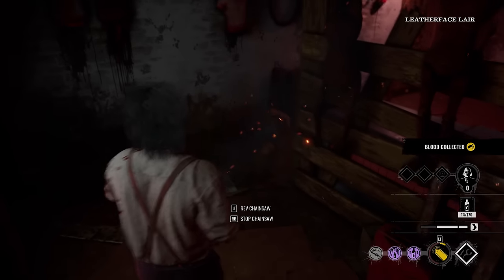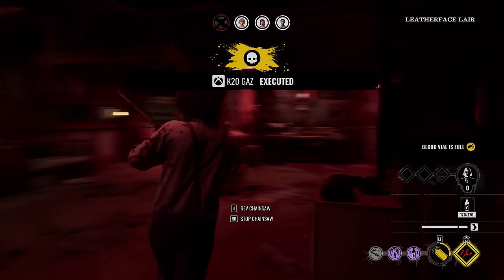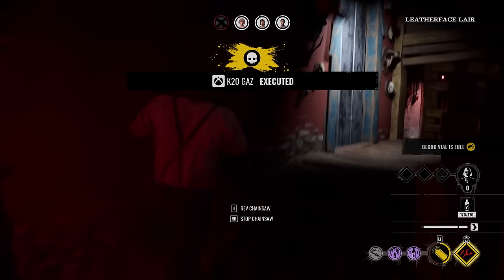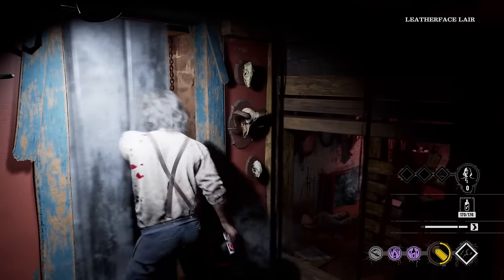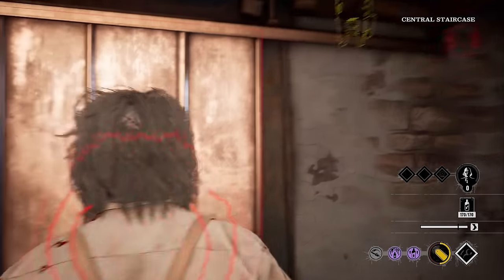Boom! Let's go! Already one down. Full blood vile — I might just go upstairs right now and feed Grandpa with the 170 max vile. Beautiful. Yeah, we're going to do it — go upstairs, feed Grandpa, and then come back downstairs. Hopefully they get zero doors cracked open by the time I'm done feeding Grandpa. I doubt it, but let's try anyways.